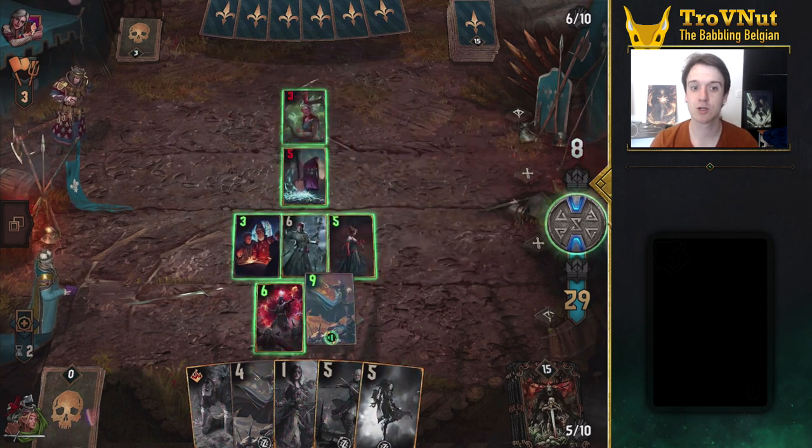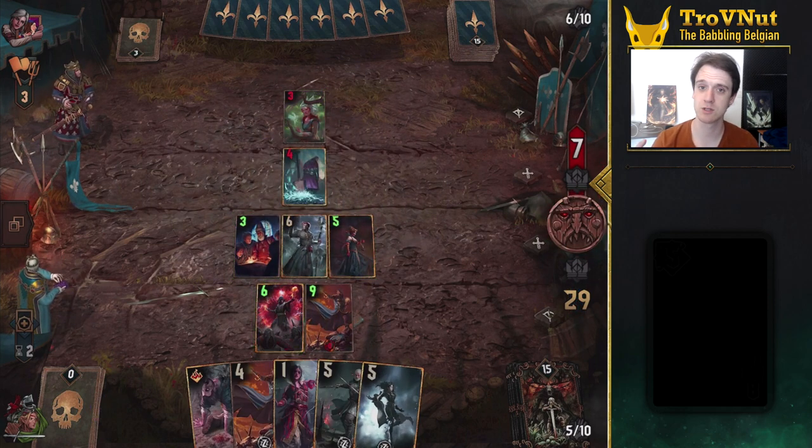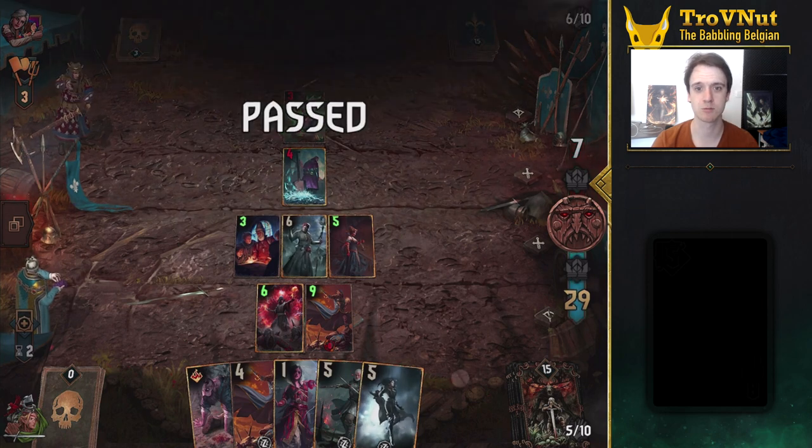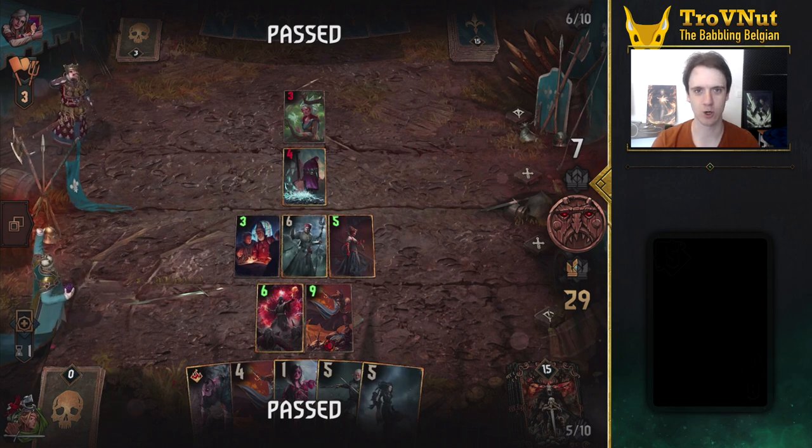It's a control deck with which you slowly build an army of mages to annihilate your opponent's units. It focuses on dealing constant damage to your opponent's board, allowing you to take out key threats whenever you need to. Let's go over the cards and combos.